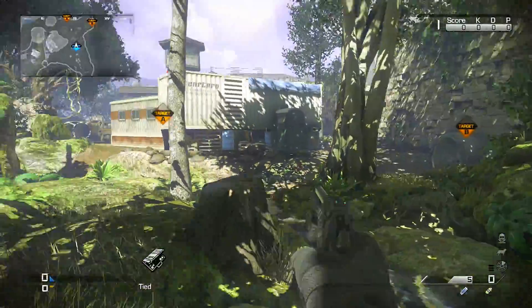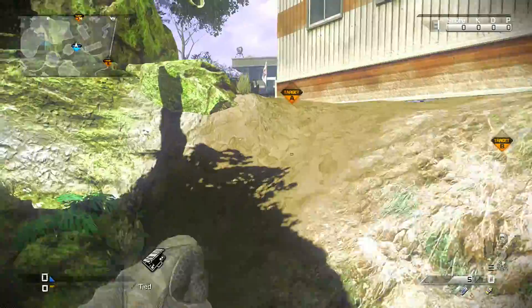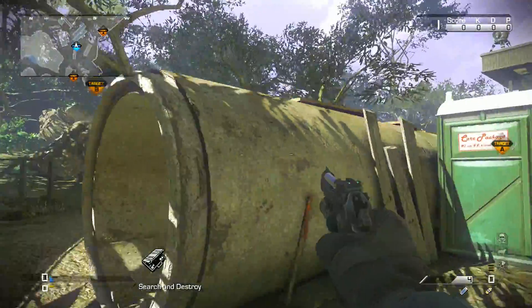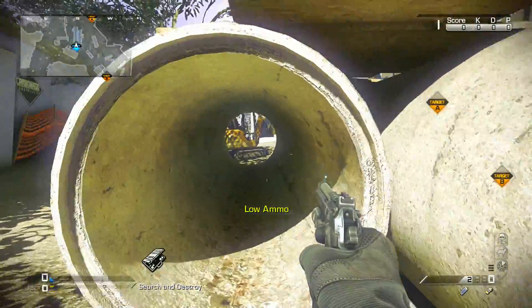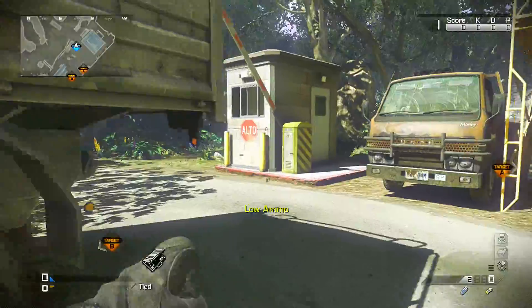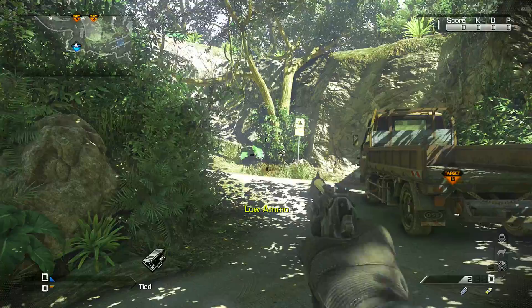Guys, this is the B-bomb plant. You never want to run out in the middle right here to go to A. Don't cut across here to go to A — don't do that — because people in the tower and people in these cement tubes will get you. Just stay away from cutting across this area. There's a better, more direct way to plant at A-bomb.